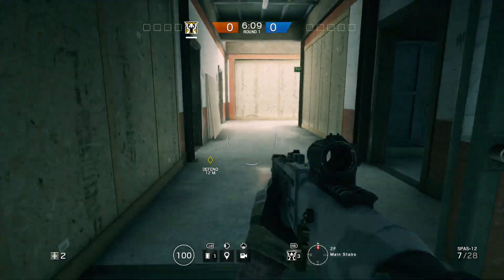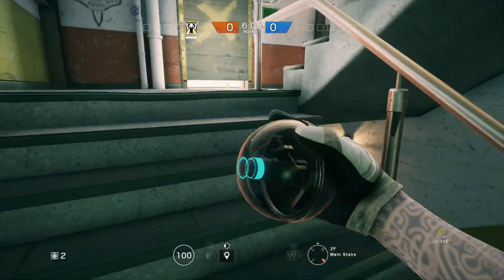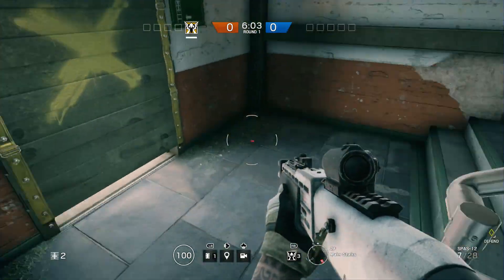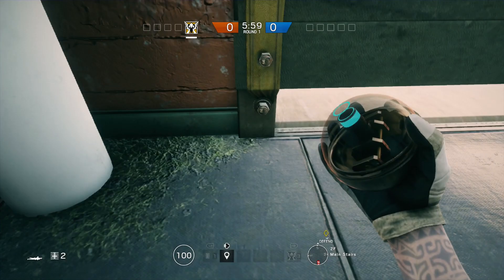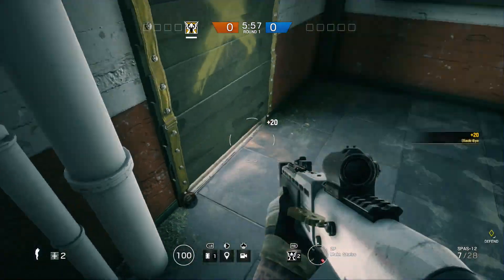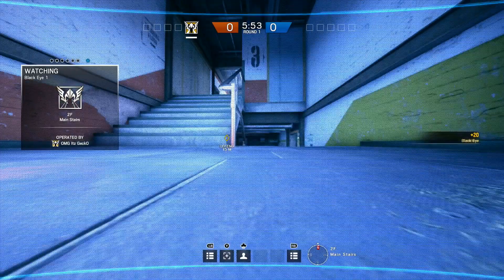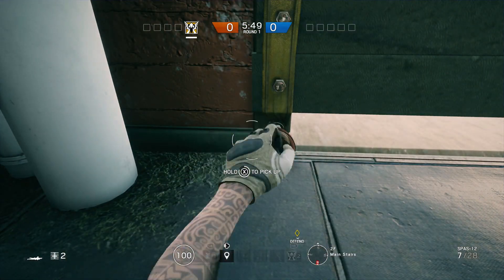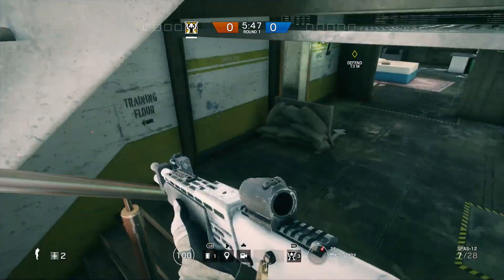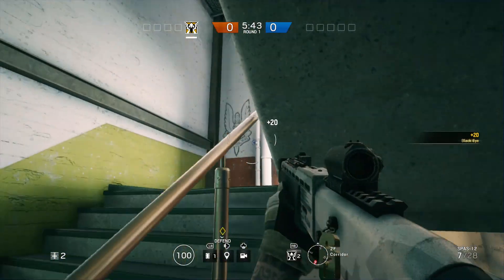That's how the whole map is laid out. So what you can do — it's really up to you what you want to do on the top floor, but you can put a camera right here or right here if you'd like. What that does is it basically allows you to see up top but not really that much down there, so I personally don't put it there. I usually put mine right here, right under here in that crack.